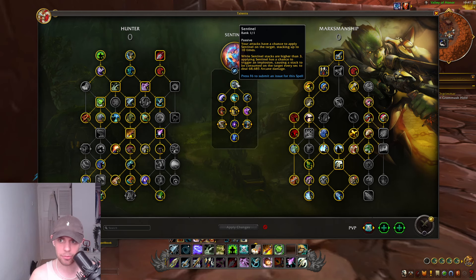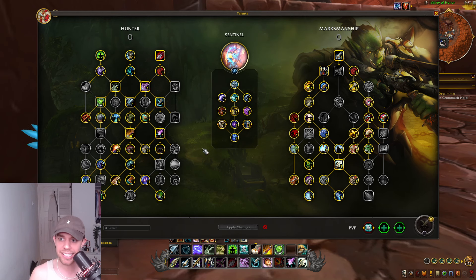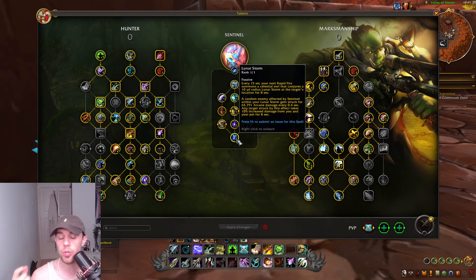Sentinel can stack 10 times. When the Sentinel stacks are higher than three, applying Sentinel has a chance to trigger an implosion, causing each stack to be consumed on the target every second and dealing arcane damage. It's basically a very passive thing that's happening, and eventually we get something called Lunar Storm.